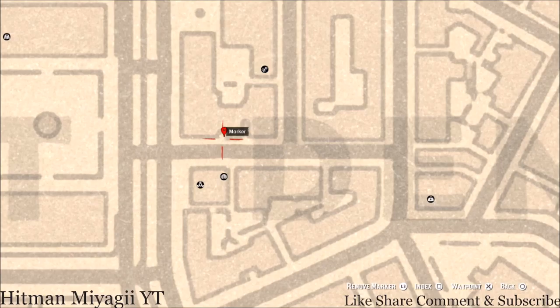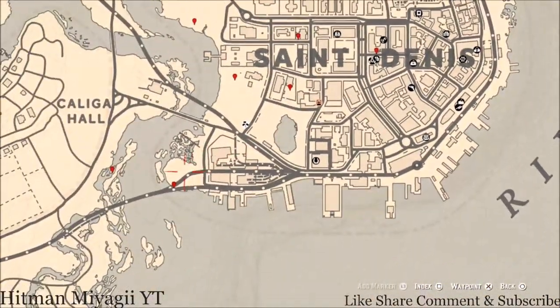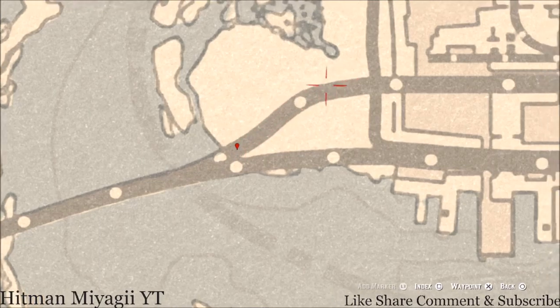Let's go to the next marker. On the bridge there's a row of carts — jump on the first cart and jump into the second cart where the marker is. When you jump into the second cart, look into the corners of that cart and you will find an antique alcohol bottle, which is a London Dry Gin bottle.